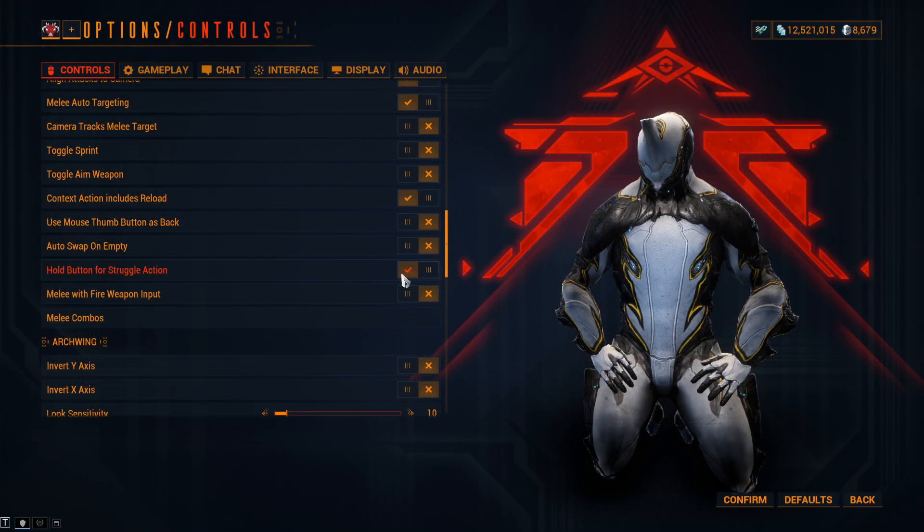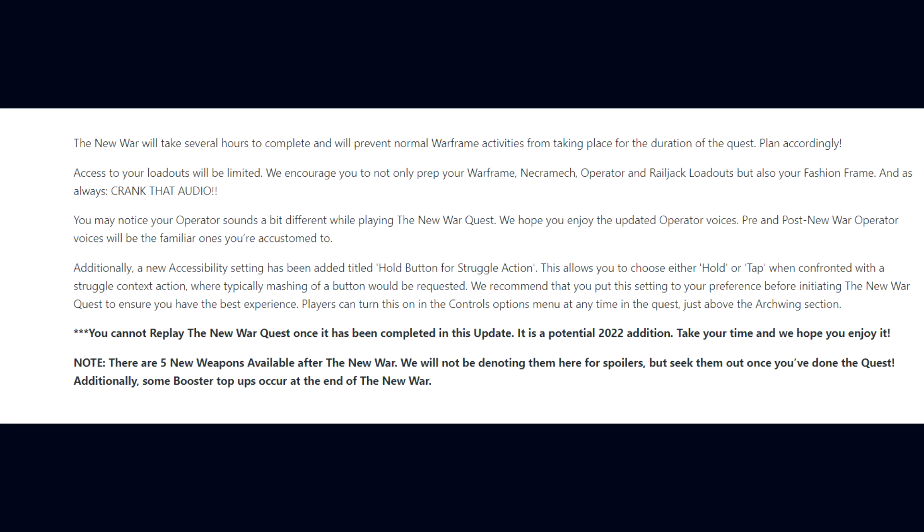A new accessibility setting has been added titled Hold Button for Struggle Action. This allows you to choose either hold or tap when confronted with a struggle context action, where typically button mashing would be requested. They recommend putting this setting to your preference before initiating the New War quest. Players can also turn this on in the controls options menu at any time during the quest, just above the Archwing section.